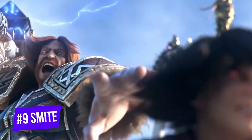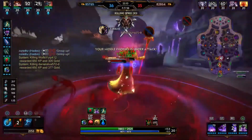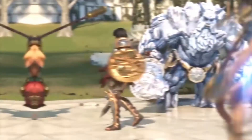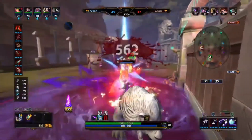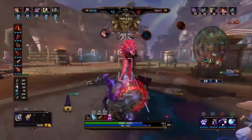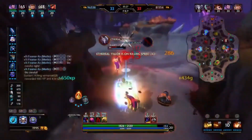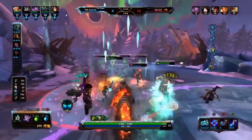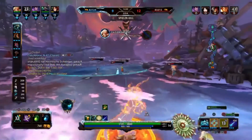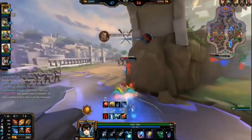Number 9: Smite. Most MOBAs are isometric point-and-click, but Smite is unique in that it's played in third-person. The roster of player characters are deities, immortals, and mythical creatures from ancient mythology from all over the world — you can play as Medusa, Ra, or even Cupid if you want. The classic mode is a 5 vs 5, but there are other game modes with different objectives. My personal favorite is Joust, a 3 vs 3 mode on a one-lane map with the goal of destroying the enemy's defenses and their titan. Game modes usually last about 15 minutes, which makes it super fun and easy to hop into a match without worrying about spending half an hour in one game.